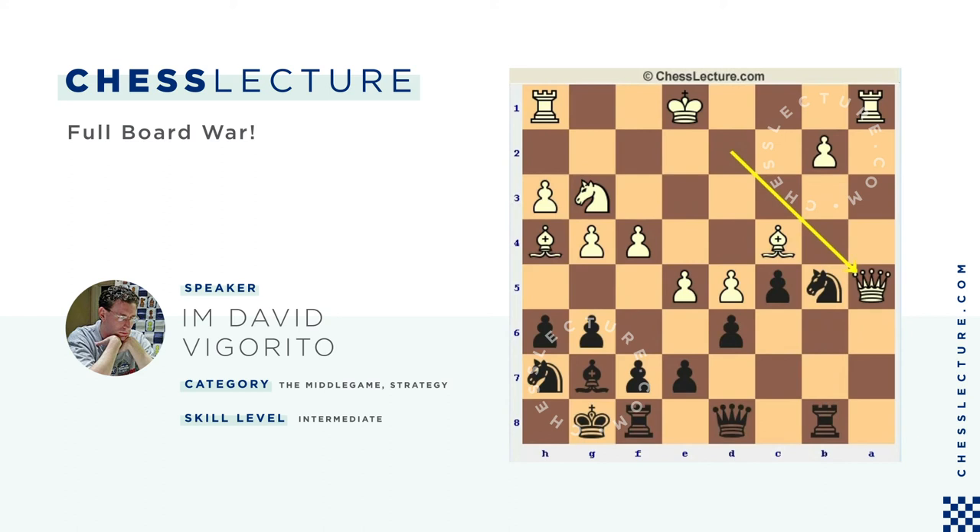I think Nakamura made the best choice here — he plays Queen E8. This is a really nice move. It protects B5, it gets off this diagonal to his Queen, and it's also of course looking at the White King. It's just really hard to find any kind of move for White. If Knight E4, he can just start taking everything — the Knight's ready to come here, everything's falling apart. So he just castles and he's ready to sack a piece.